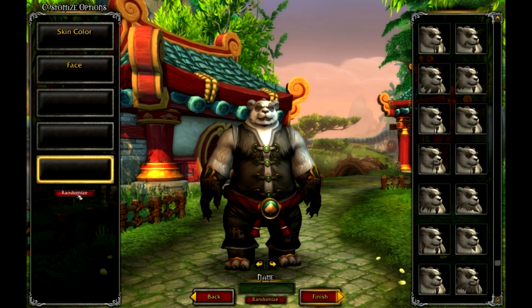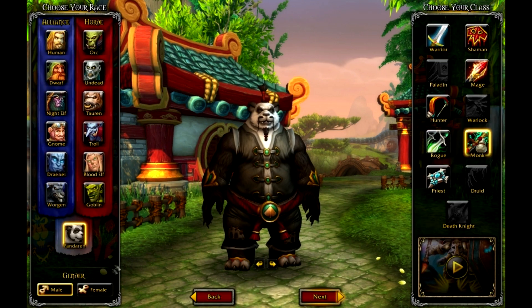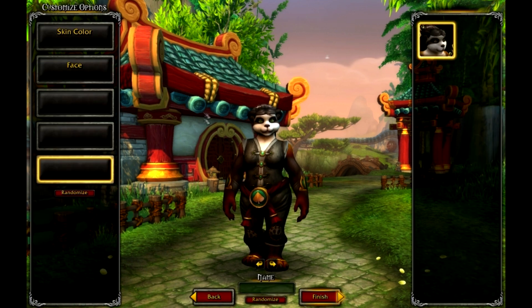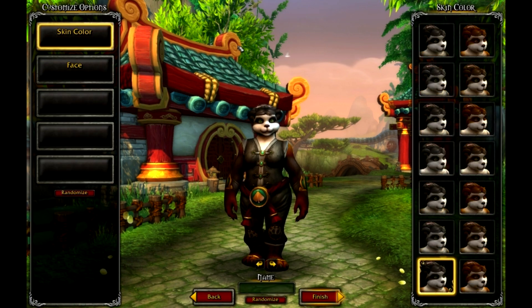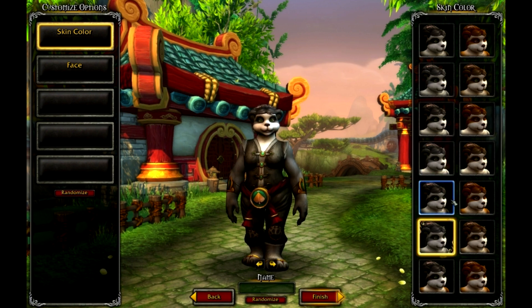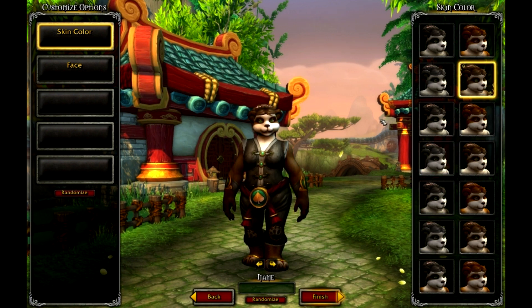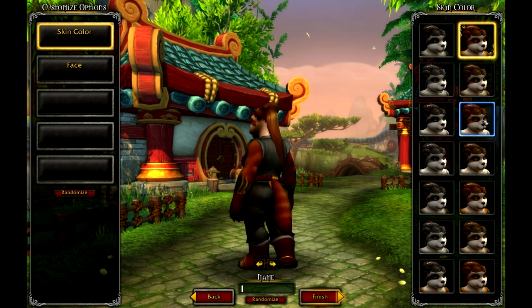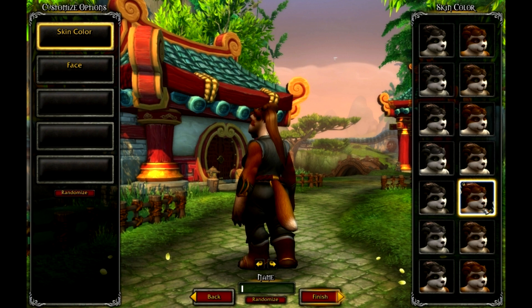I can randomize a name for you. Let's go back and take a look at the female Pandaren monk. Interestingly, the females right now have the typical panda black-and-white colors, and then they also have a red panda option, complete with a red panda fox-type tail.